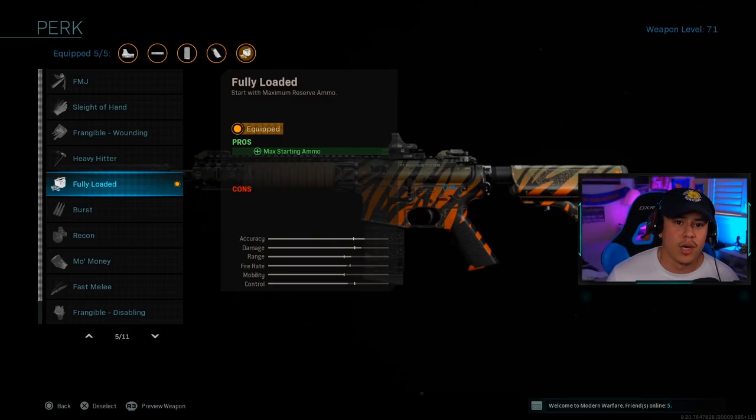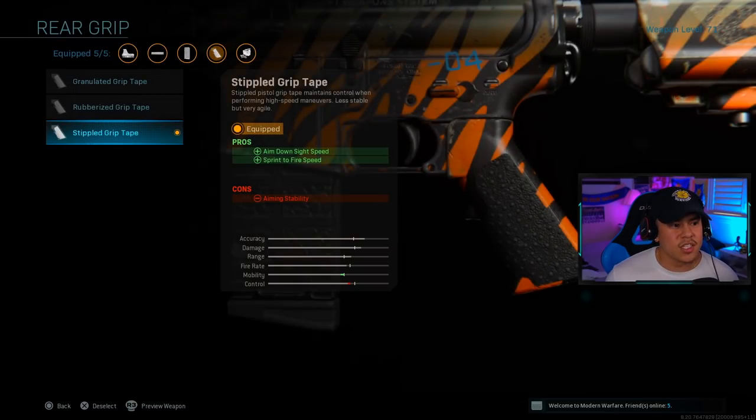For the next attachment we're going with the Stippled Grip Tape. This increases our aim-down-sight speed and sprint-to-fire speed. We need this because the Monolithic Suppressor decreases ADS speed slightly, and this mitigates that negative. I recommend this setup on smaller to medium-sized maps where you'll engage in close-quarter combat and need to pull up your gun as fast as possible.